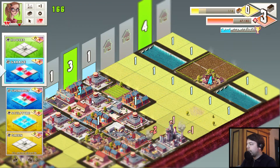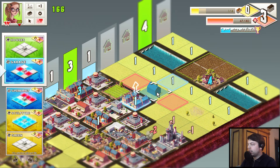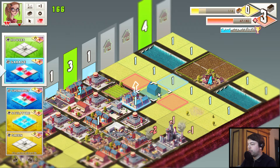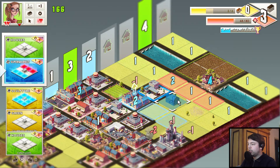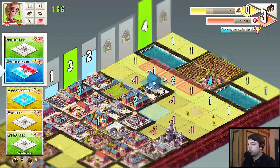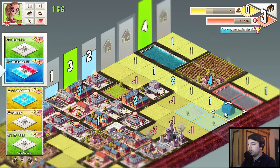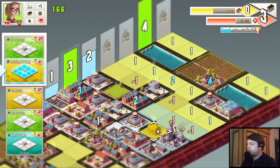Now we have a garage. Putting it here sounds like a great idea. We might want to put something in the cleared column area. We can put down a supermarket here, though I'm not sure that's a great idea. We could put it here. Yeah, that sounds like a good place to put it — on the supermarket.